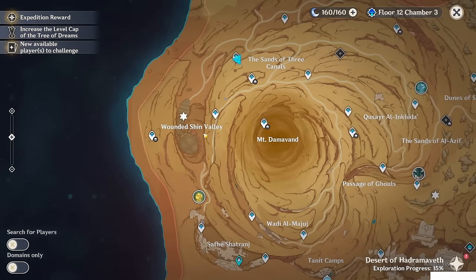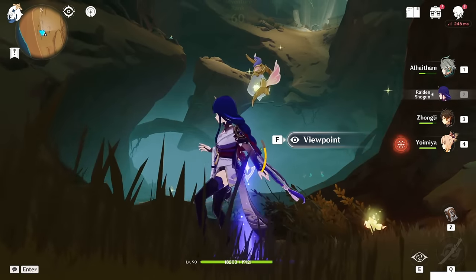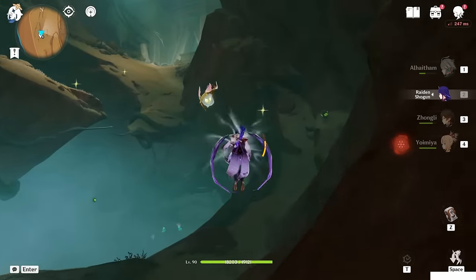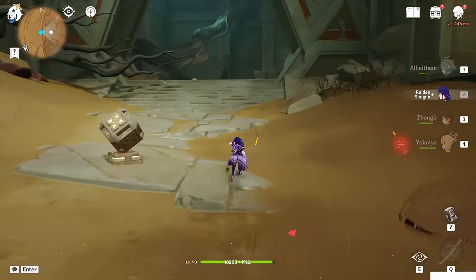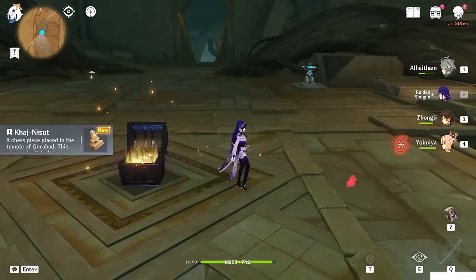The next one is here at this teleport waypoint. Just come here. This is from the third part of the Encombed mission — I forgot the name. Just jump down. Yeah, at that room above you. Open it — Kajnisut.